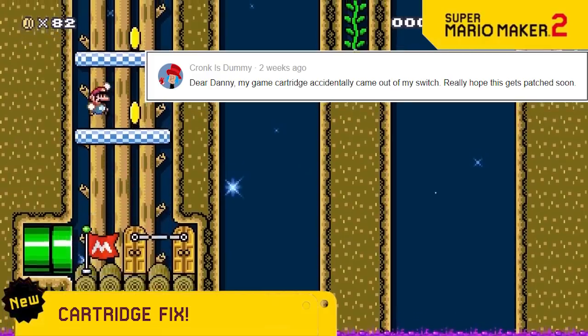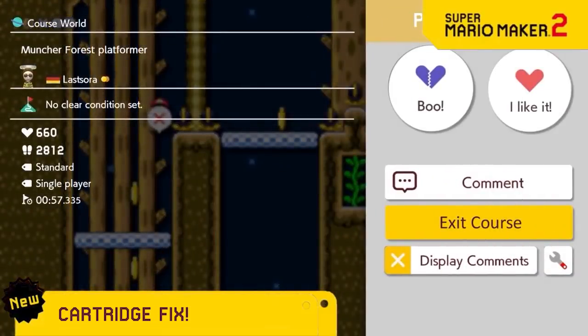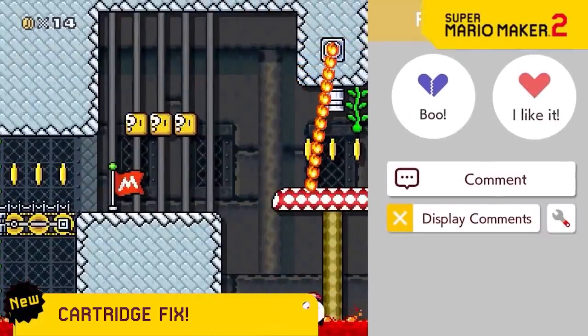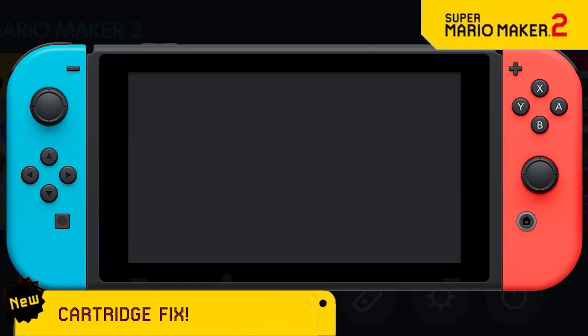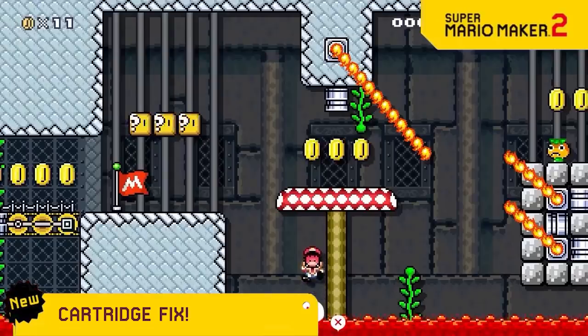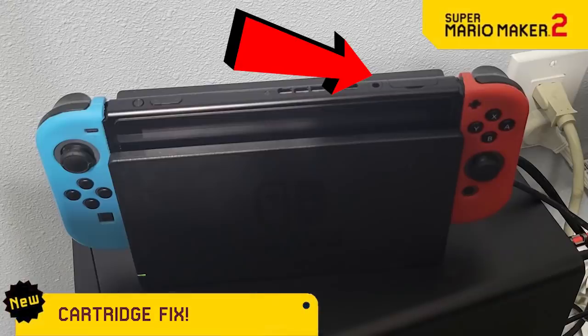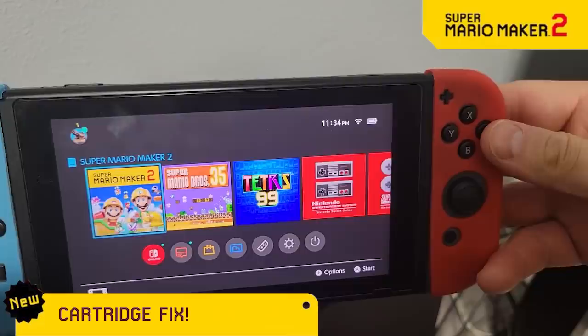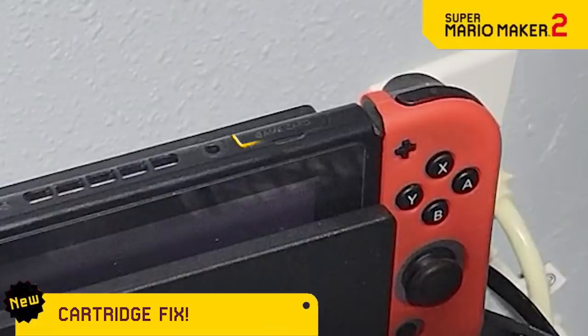In the first rejected video we removed the restart button because people kept losing their checkpoint progress. Then in video number seven we removed the exit button because people kept accidentally exiting the level. And then in video number nine we removed the home functionality because people kept accidentally closing software. But now people's cartridges keep coming out while playing, so we've added a special welding feature so that when you put your Mario Maker 2 cartridge in, it's completely sealed shut with no possible way to open. Problem solved.